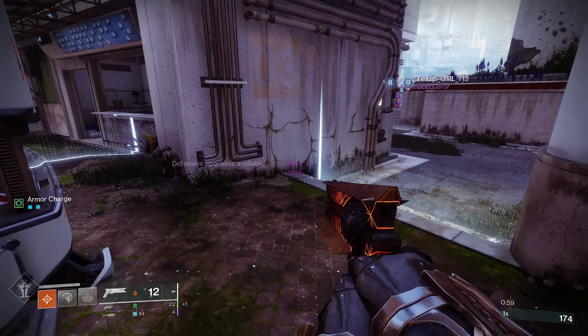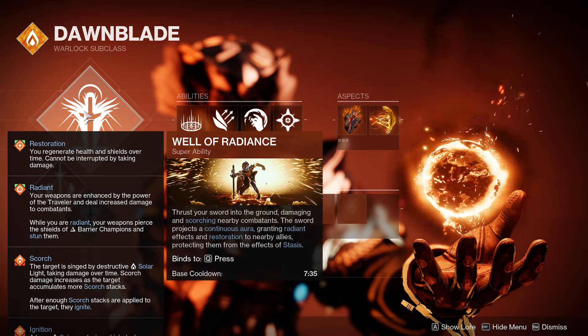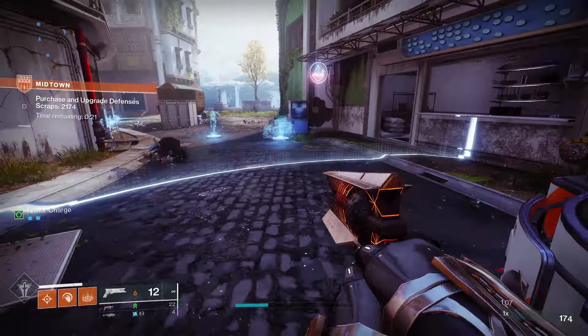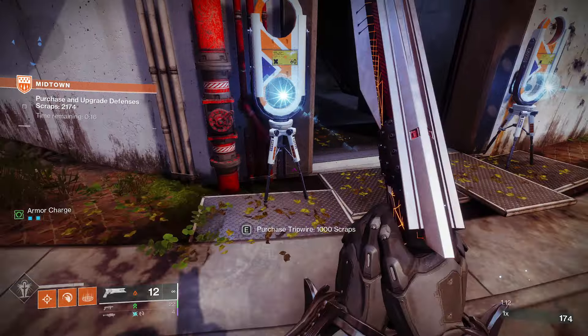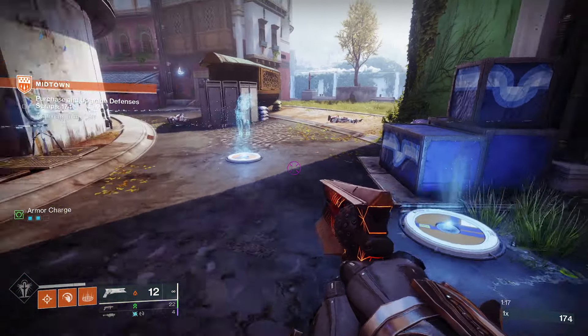Starting with the subclass, we're going to be going with Dawnblade on Warlock — Well of Radiance. This creates a big aura from putting your sword in the ground, which scorches everyone nearby and then gives you Radiant and Restoration. We're going to be using a Healing Rift so that we can continue to keep this idea of healing those around us.